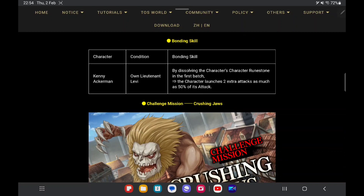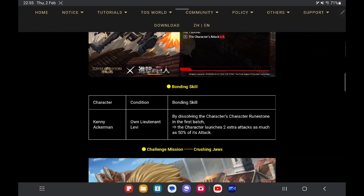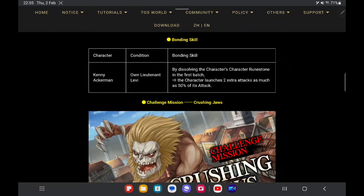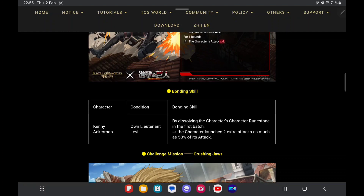Now let's look at his bonus skill. When Kenny is with Lieutenant Levi, by dissolving Kenny's character rune in the first page, the character launches two times extra attack as much as 50 percent of his attack. For the bonus skill, I would like to say about the 50 percent — why not give 100 percent at least so it can launch three times. With the same damage, for beginners without a good character for fire damage output, it's a bit lacking. I would say you guys can train one of him.